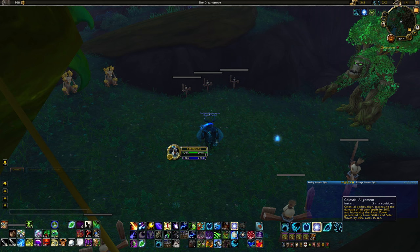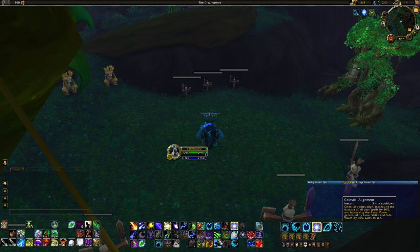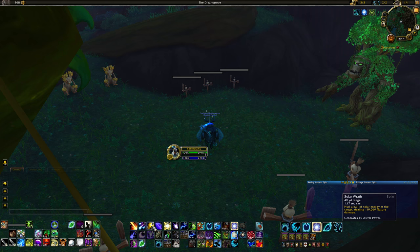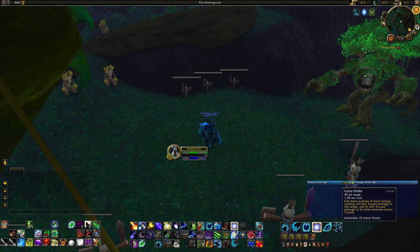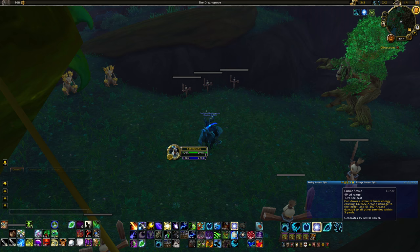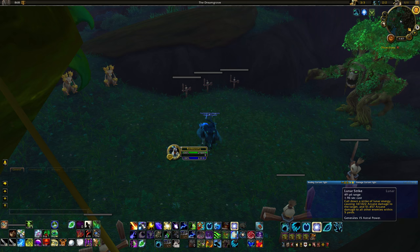As far as DPS cooldowns go, we only have one: Celestial Alignment, on a three minute cooldown. Very simple — it increases the damage you do for 15 seconds, and also makes your Solar Wrath and Lunar Strike generate 50% more astral power. So you're going to be generating more astral power with those two spells during the duration of that cooldown.